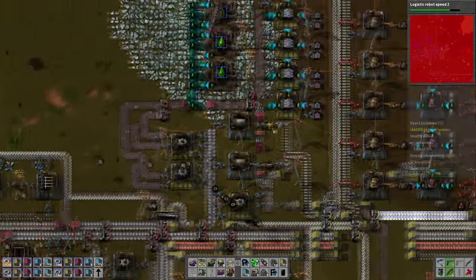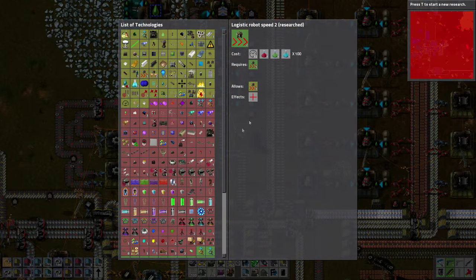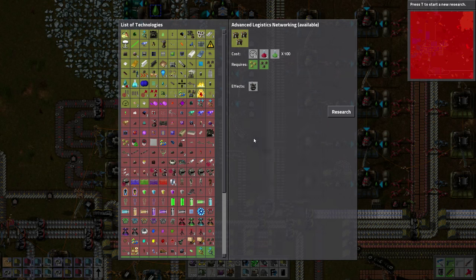It's good to know that this system is working well. The requesters don't seem to have a problem keeping up with demand. What about robot speed 3? No, that's not going to work. Advanced logistics network expander - what the heck is this? This looks pretty cool.